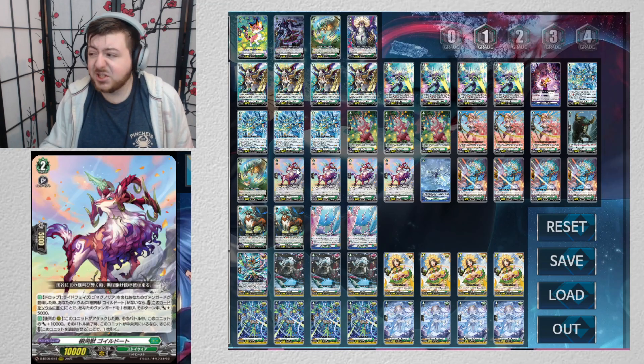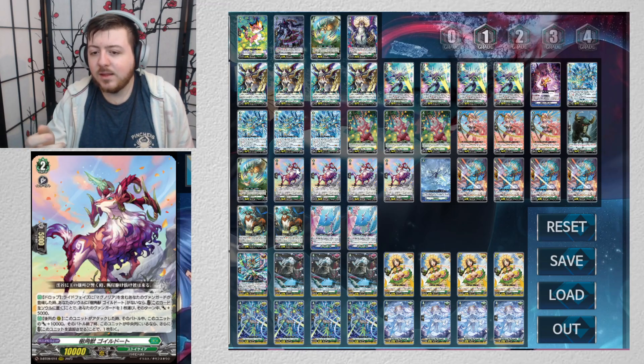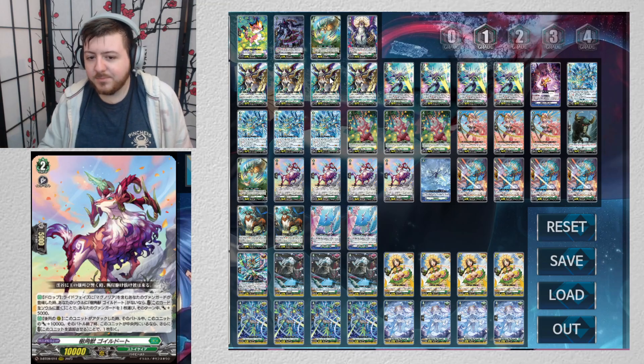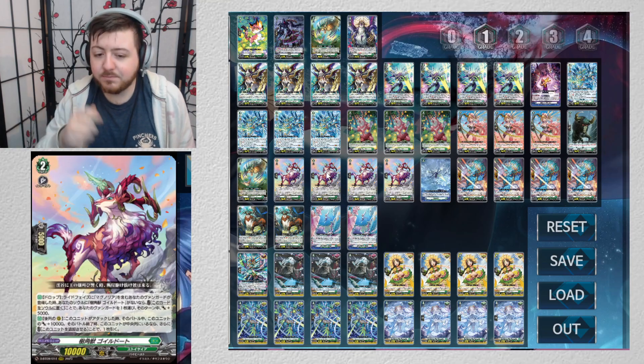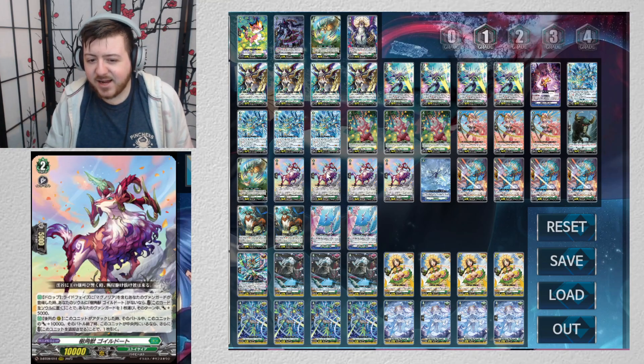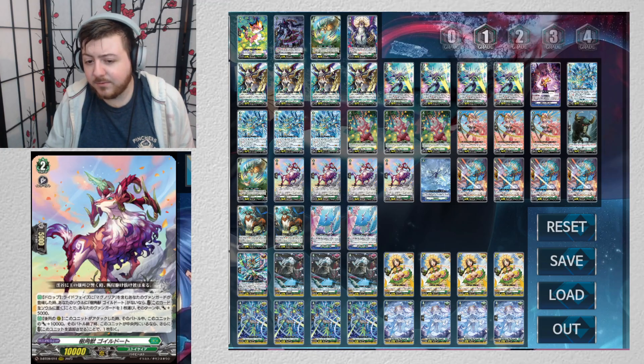Gold Bet is your main discard — you don't care about this card. When you ride your grade four you shove one into soul and it gets 5k. Magnolia will then call this out because of its on-place effect, and if you have a second one in discard you just shove it right back in soul — you've basically given your vanguard plus 10k for the turn. That's why you need soul blasts like the Break to get these out of soul, so when you play grade four you can keep looping it. Even if it's not behind your vanguard and you don't get the draw, it's still a 25k attacker — it gets 10k from its own effect and Magnolia gives it five.